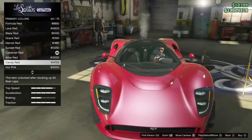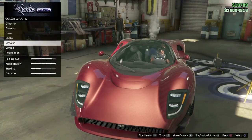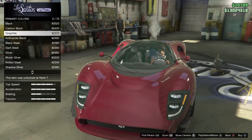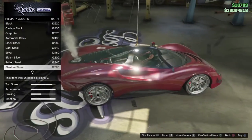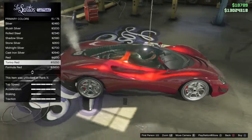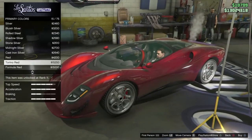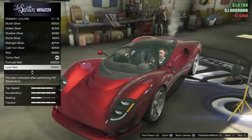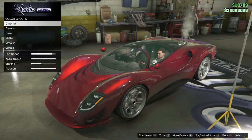That's going on the Furia. Anyway — garnet red with a pearlescent. Oh, that's it. That's going on there — that's nice. I'm not even going to look at anything else.